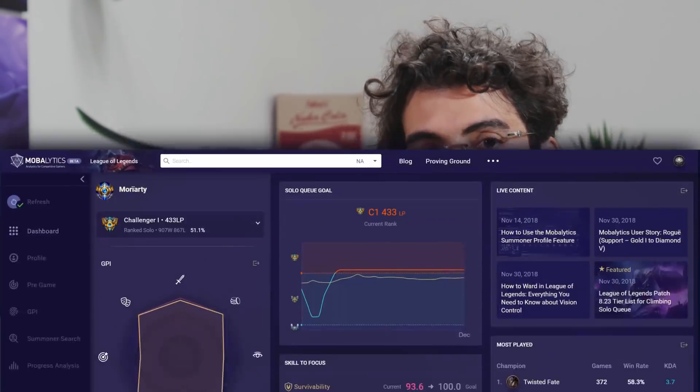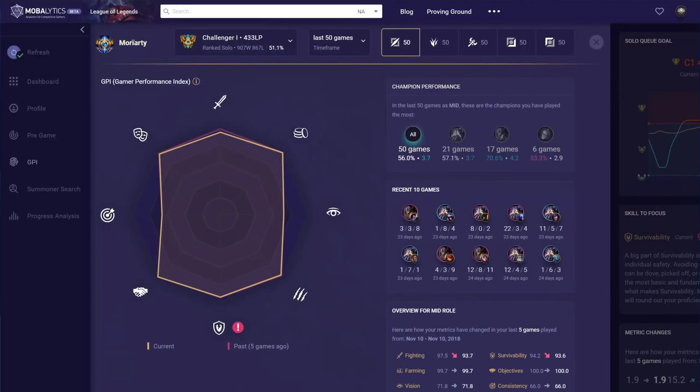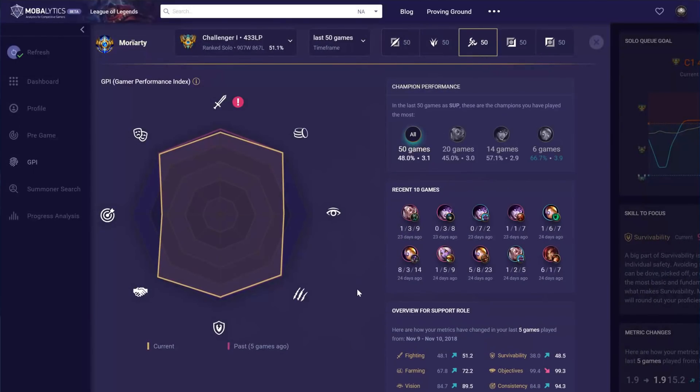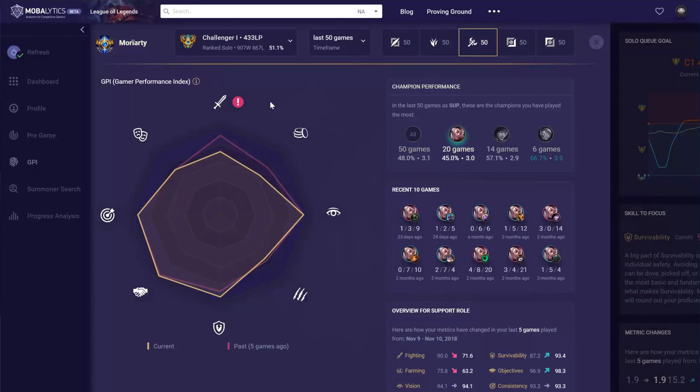It's no secret that the GPI is our baby, but that doesn't mean we can constantly assault you with numbers and not make it easy for you to understand what you need to focus on and why. So with that in mind, we went back to the drawing board. What we focused on was making it really easy for you to switch your role in the GPI, look at a specific champion, and navigate between your skills. Overall, the presentation is a lot more clean and easy to shift through.